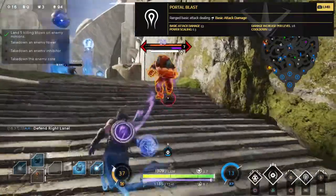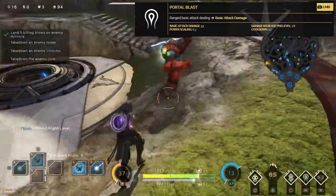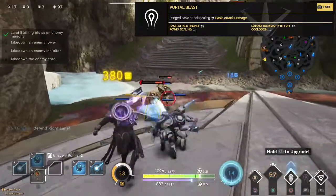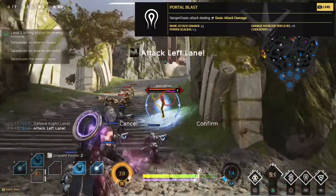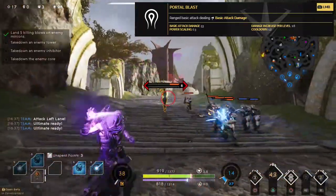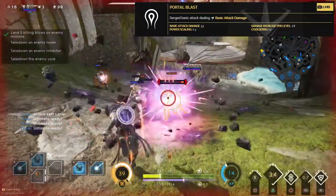Moving on to his basic attack, called Portal Blast - it does 53 damage at level 1, gains 1.6 damage per level, has a cooldown of 1.2 seconds, and its power scaling is 0.3. Being a caster, this is pretty standard - they're not built around their basic attacks, so no crit, no attack speed, none of that. You'll get enough damage on his basic attacks from the power we're using for his abilities. He also has a very weird windup that can be a little hard to get used to.